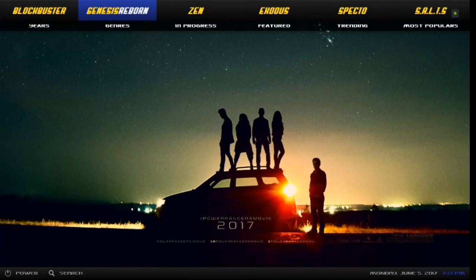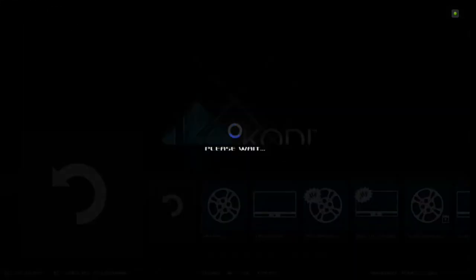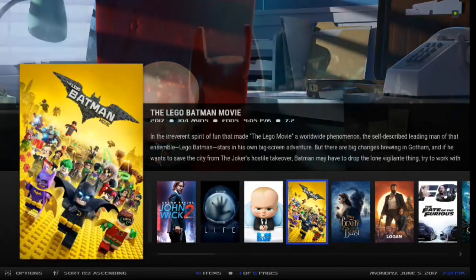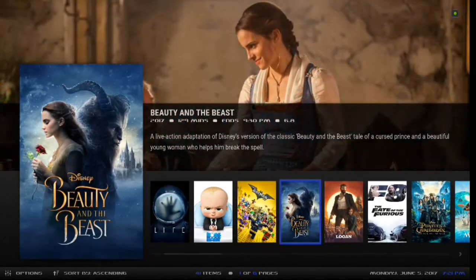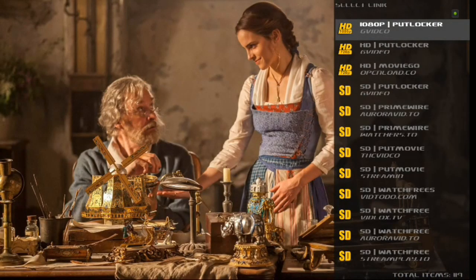Let's take a quick look at Genesis Reborn — let's go to Trending. These are the movies of the best quality that are currently available. You've got John Wick, Life, Boss Baby, Lego Batman, Beauty and the Beast — let's click on that. This build is a really good build; it's around the 500 megabyte size, so it is a higher build suited for better quality Android boxes.